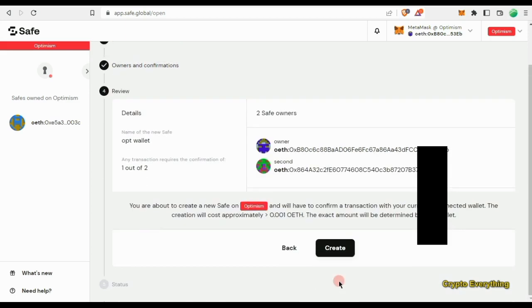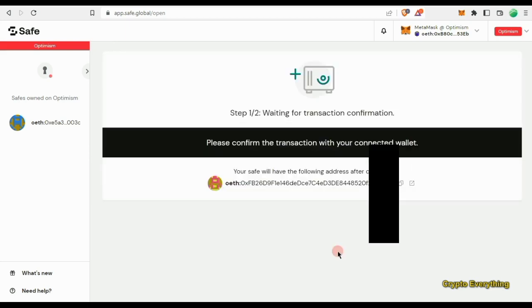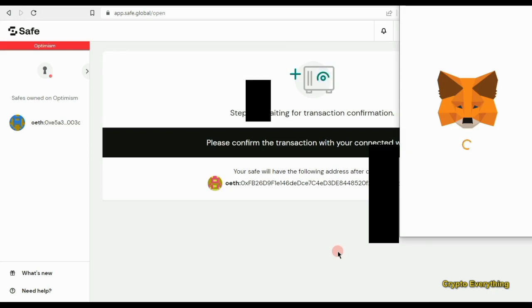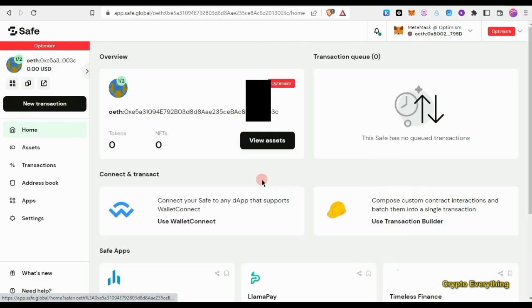Before your transaction is approved, they will take a small fee — around 0.001, sometimes even less; it's just an approximation. I've already created an account and I'm just using this as a demo for you. Once you click 'Create', it's going to ask you to approve that in your wallet.